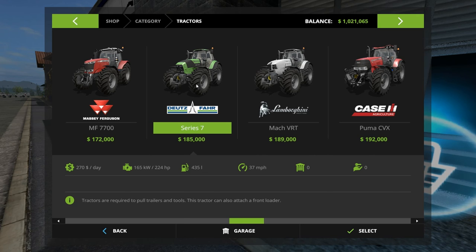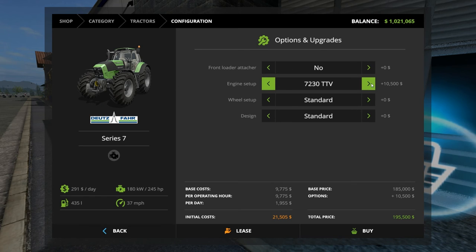Let's see the Deutz-Fahr. Can we get up to the 245 range? We can, and for another $9,000 we can kick it up to the next range. If we went that route with front loader — the front loader is only costing us $800 because we own that mechanic shop, so it's tossing out the mechanic fee. We'll go with weights and design. We're at $197,000, $291 a day, got our 245 horsepower, the most fuel, and the fastest speed. So this might be the answer.